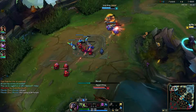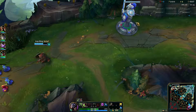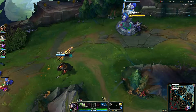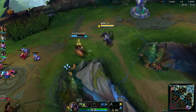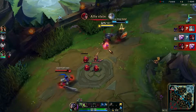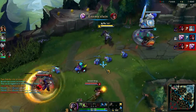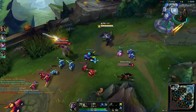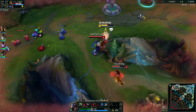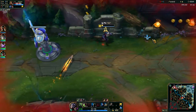One thing about this game mode that's really cool is your summoner spells like teleport and flash have really low cooldowns as well. So I can just back and teleport back, and then my teleport would be up in another minute, which is a very short time compared to its normal cooldown. But yeah, I'm just trying to be careful, not get hit by too many spears, and keep running.